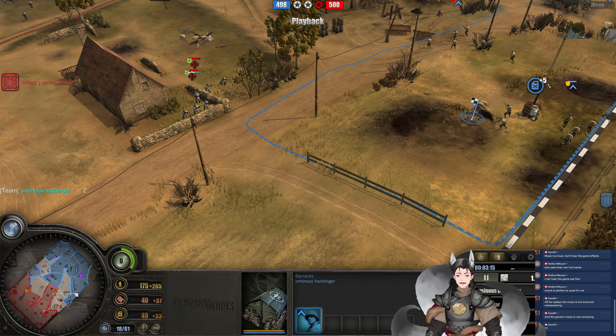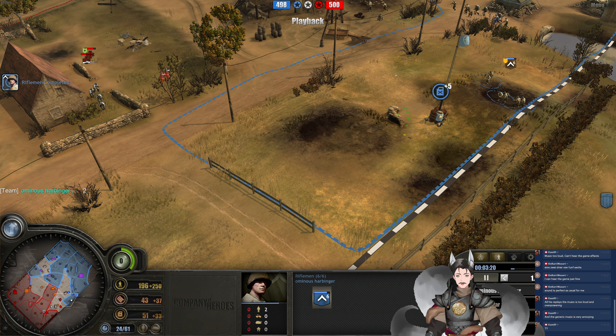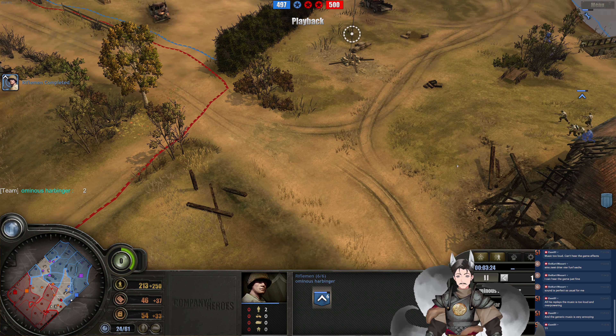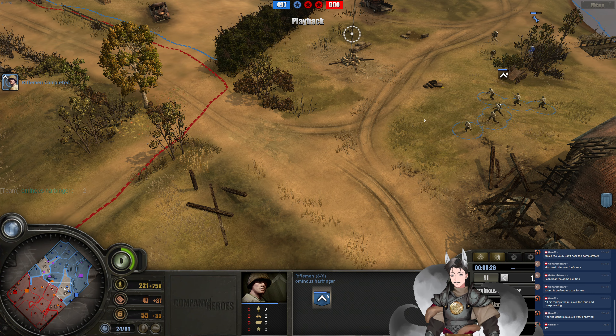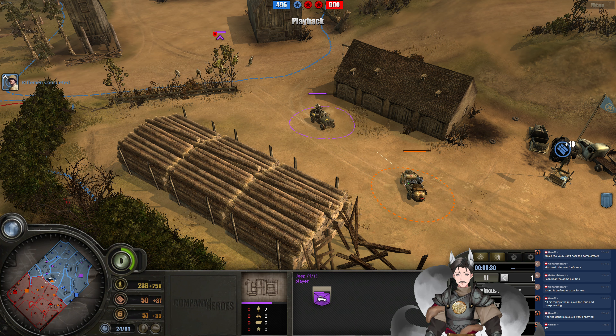Right now the U.S. player is getting a little bit double-teamed. As I mentioned beforehand, if you're getting double-teamed, just don't try to lose — just try to make your opponent win less.